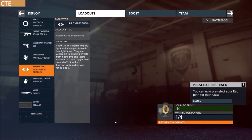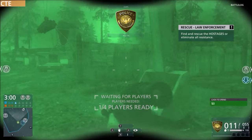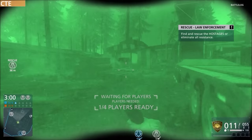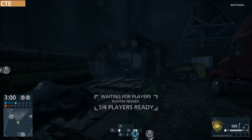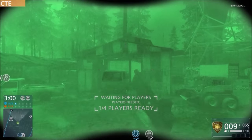First off, you unlock them by going to your gadget menu. I'm pretty sure they aren't class specific, but this is the Enforcer class. You'll probably have to pay some in-game cash — not real money, but the in-game currency — to unlock them, and it probably won't be too much. Everything's already unlocked for you in CTE, so I don't know how much it'll cost.